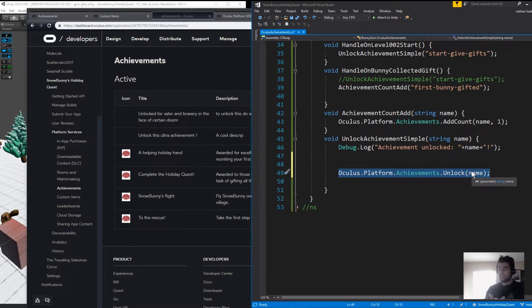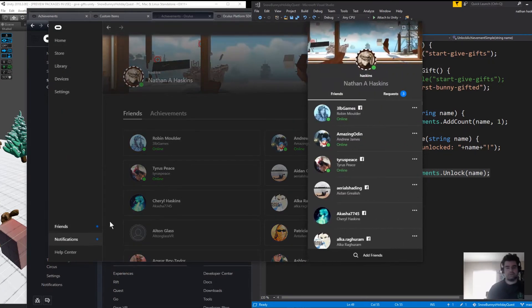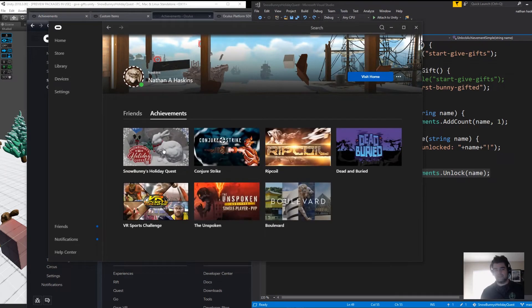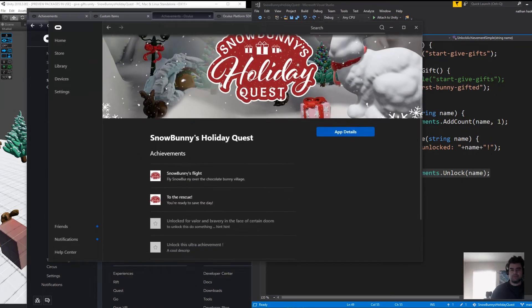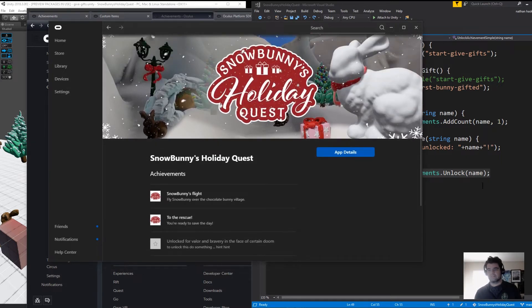The way to verify that it works is to go into your Oculus Store account and look at your achievements. Here we have my Oculus Store account. I found this by going to friends, then clicking my profile, and then clicking on the achievements tab. This is the game we're using for a demo, Snowbody's Holiday Quest. You can see these are the achievements. When you run the code, it'll execute, unlock the achievement, and then you can go into your profile and find it here.